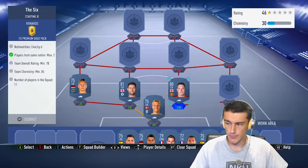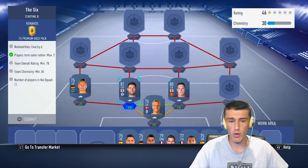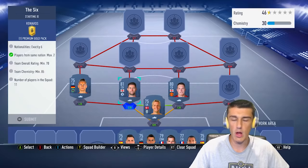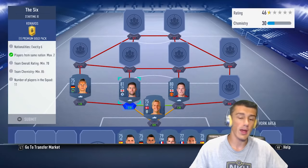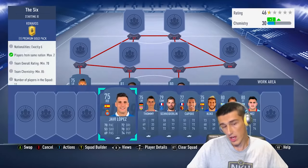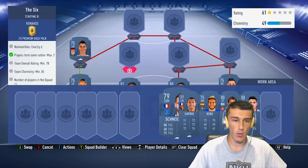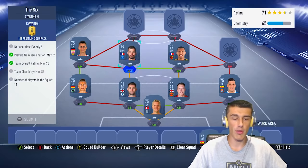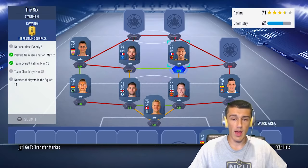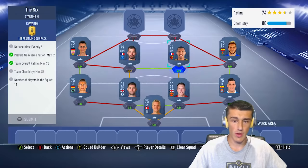Our first center back is Gary Cahill, linking with Phil Jones. If Chelsea or Manchester United get into marquee matchups and these cards go up to two or three thousand coins, you can replace them — Phil Jagielka is another option, or any bronze or silver that's still English and from the Premier League. At right back we add our fourth nation with Javi Lopez, getting a strong link on the left side. Then Schneiderlin and Kapui in midfield — both French players from the Premier League — get a strong link in the middle.